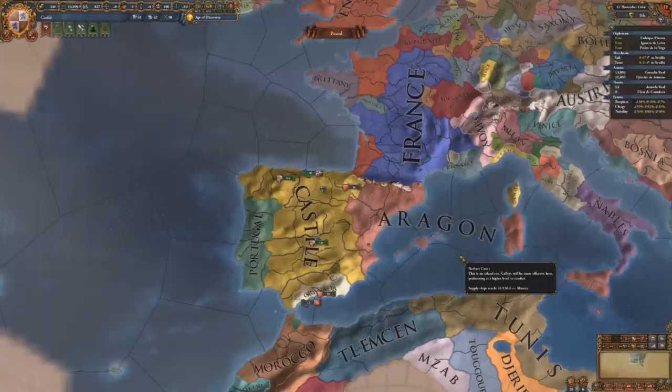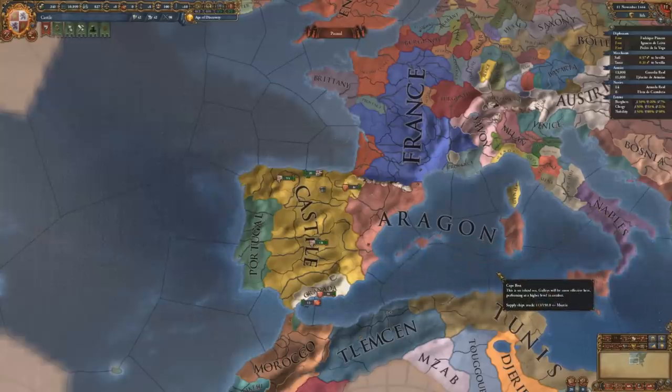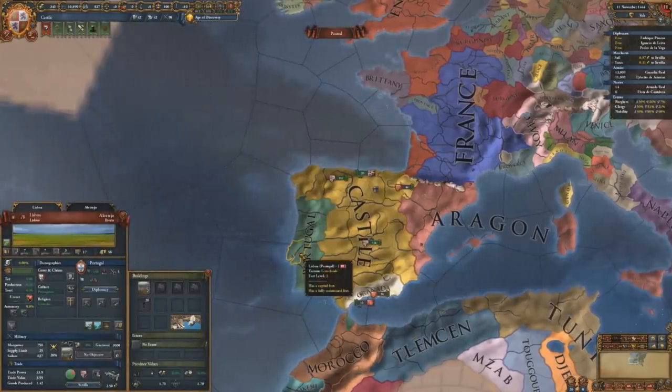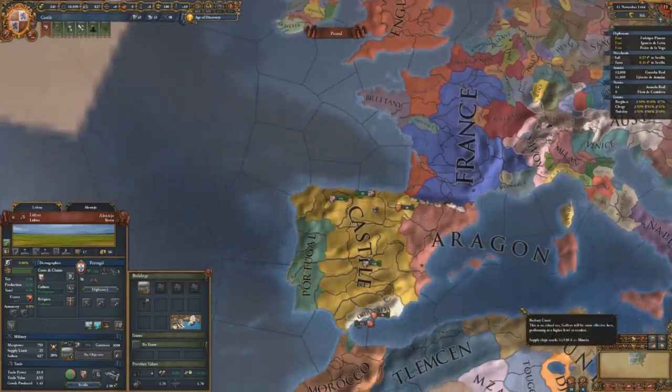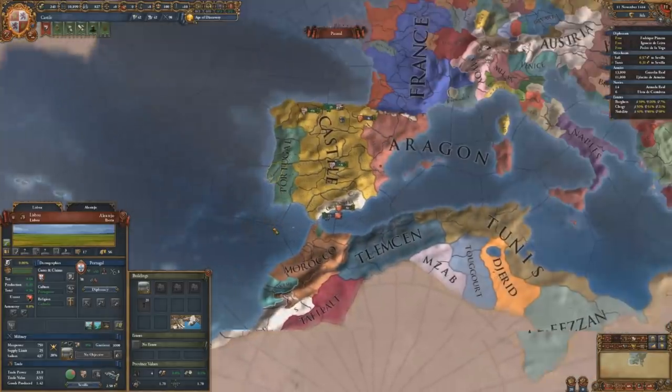Coming in at number 3 is Castile. In my opinion, Castile is arguably the strongest faction in this game because its sheer potential is absurd. Very early on you'll get the Iberian Wedding event, which will allow you to form a personal union with Aragon and Naples — 99 out of 100 times everything goes according to plan. You have a friendly neighbour in Portugal, which you can eventually get a personal union with if you play your cards right. There's France, which you'll probably come at odds with, but it's entirely up to you how you deal with them. You've got the rest of the Reconquista to finish — you've still got Granada — and if you want to move into North Africa, entirely up to you.